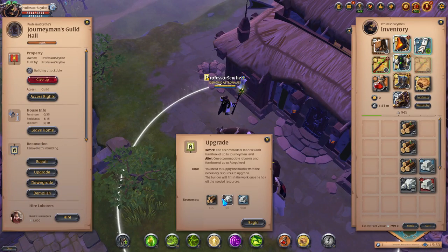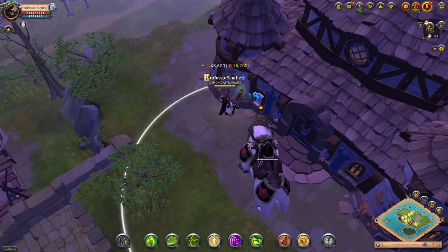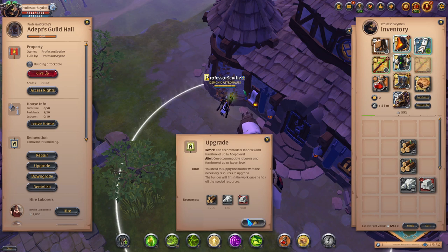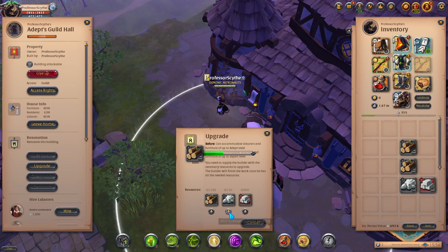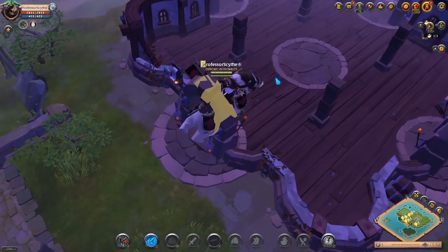Do that for every upgrade on the building: renovate, upgrade, begin. Keep pressing each one to get it completely upgraded all the way to tier five. Dump the rest of your resources in to get it done. Now we have a tier five guild hall.